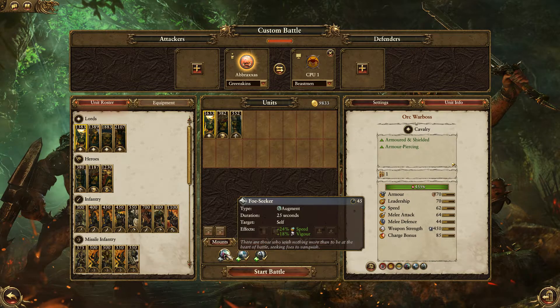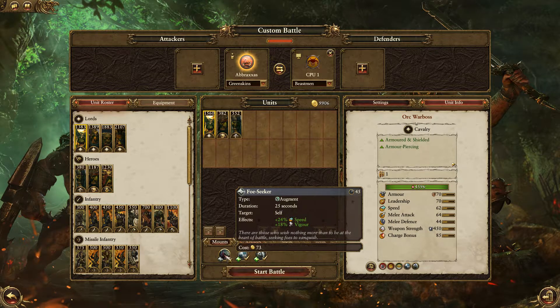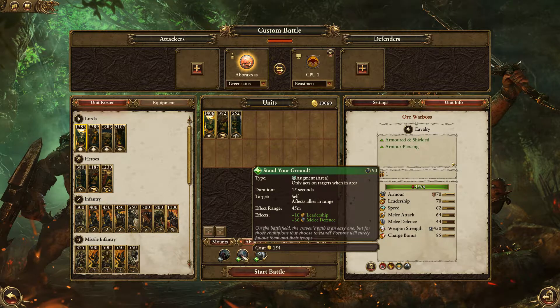For 300 more gold you can get the Wyvern — you get a bit more charge bonus, a bit more weapon strength, but you lose melee attack. You do gain a ton of speed and terror. There could be a time and place for the Wyvern, but I think the Warbore is a good middle ground if you're not sure. You still get good mobility and a good charge bonus, but you save 300 gold. I'd get rid of Foe Seeker too — 73 gold for just a little extra vigor most of the time isn't worth it.